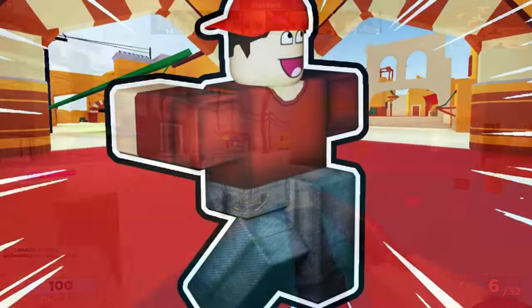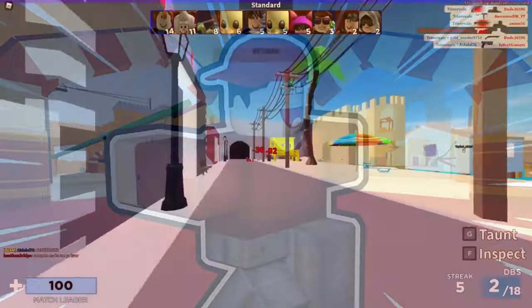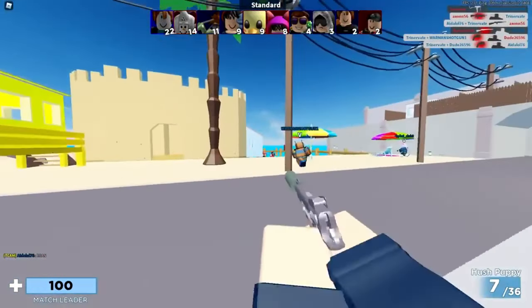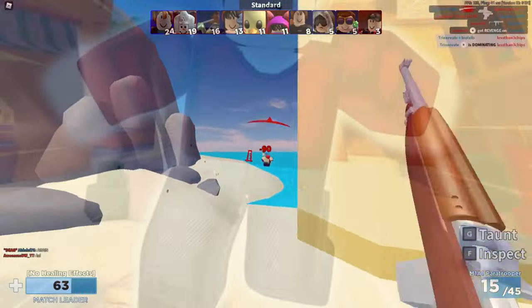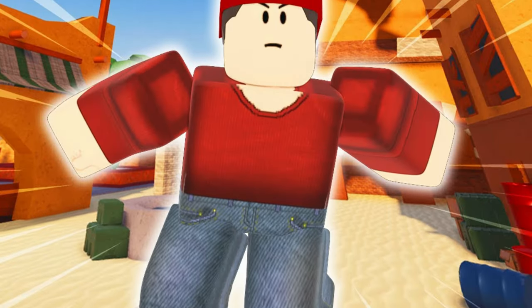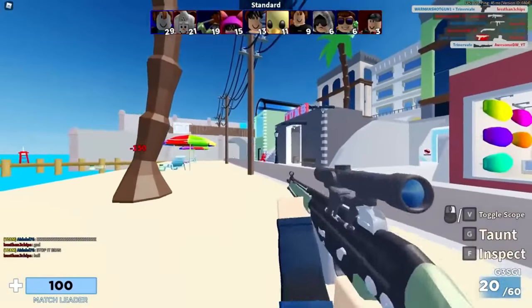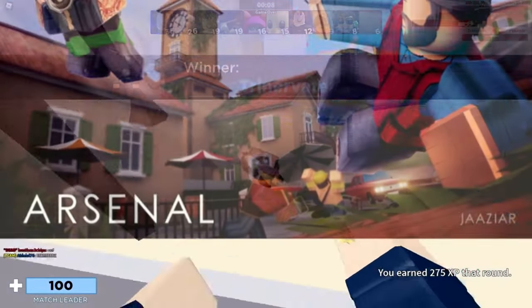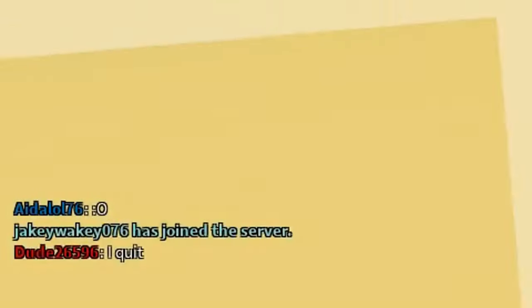Bunny hopping is a first-person shooter gaming style where the player runs and continuously leaps frequently while firing a weapon. BHOP is more prevalent in online multiplayer games such as PUBG, CSGO, and Apex Legends, but this tip can easily be used in Roblox, especially in shooting games like Arsenal. Do not stand still in the match — always keep your player moving and jumping to avoid getting shot. Bunny hopping can distract opponents and allow the hopper to attack, so make sure you BHOP every time in the match to dodge bullets.